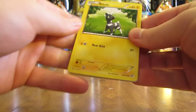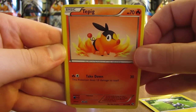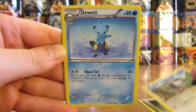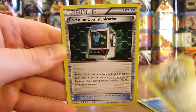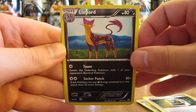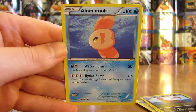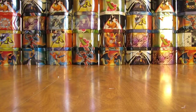Okay, first pack here starts off with Blitzel, there's a Tepig, Grass Energy, Joltik, Pidove, Dewott, Clang, Pokemon Communication Trainer, Reverse Holo of a Lippard — good start with a rare Reverse Holo card — Lippard. And the rare in this pack, the second rare in the pack, is an Alamomola, a Non-Holo Rare card. Okay, one pack down, two packs to go.